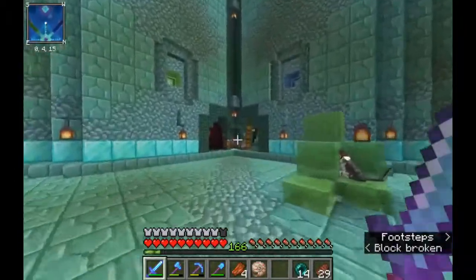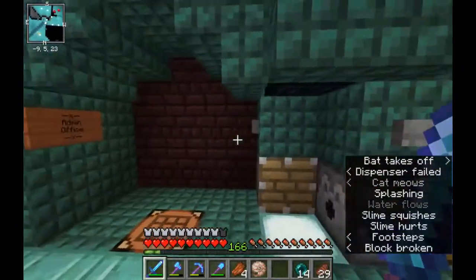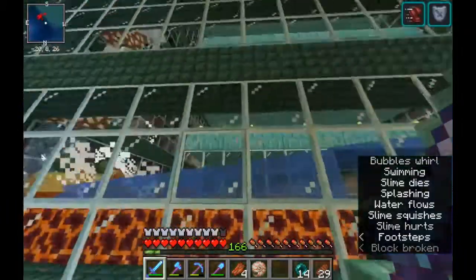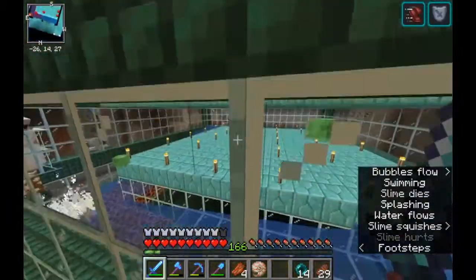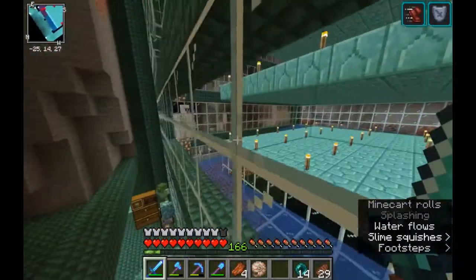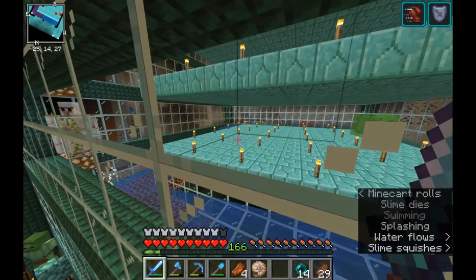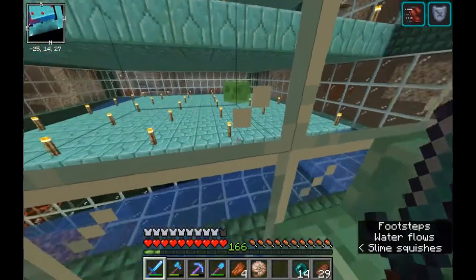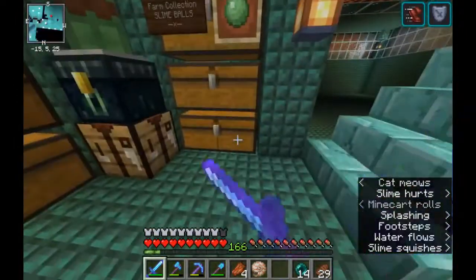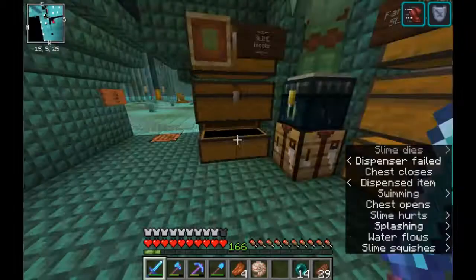Let's head over here to the slime corner. Our wonderful slime farm — as soon as the slime gets within, I think it's eight blocks of an iron golem, it'll start going after it. So these slimes wander around, come over the edge, get washed down onto the magma blocks, and we end up with so, so much slime.